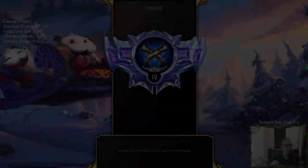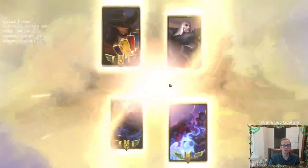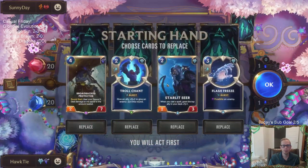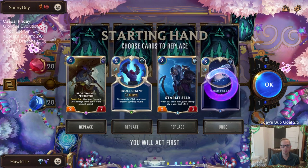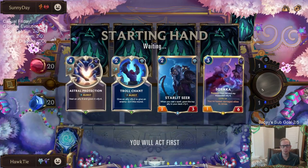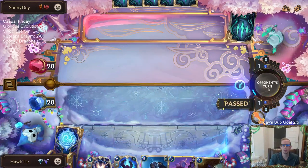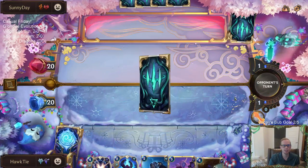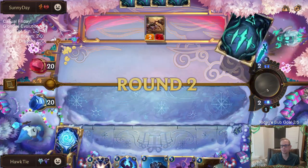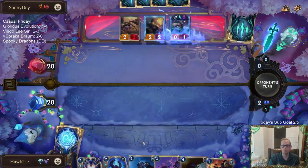Soraka Braum 2-0! Next is Twisted Fate Swain. Leviathan can be a problem - all their stuff deals damage to kill things. They also have Scorched Earth - that's a real problem - and Guillotine. This is going to be a bad matchup. I'm not expecting to win this; I think they're going to be able to kill my big regen stuff fairly easily.